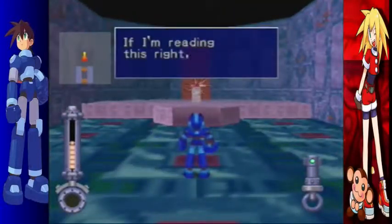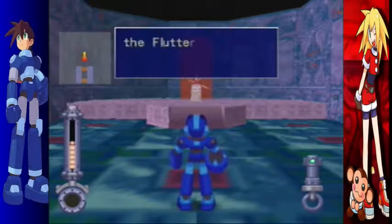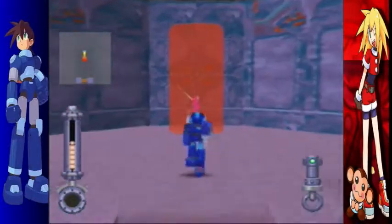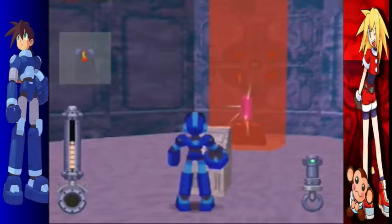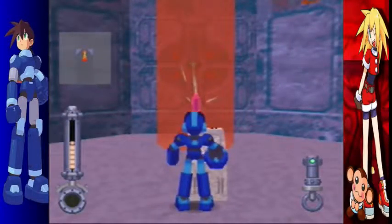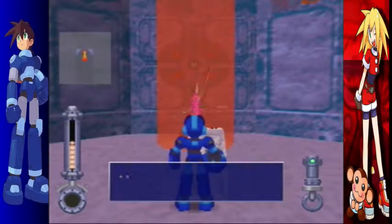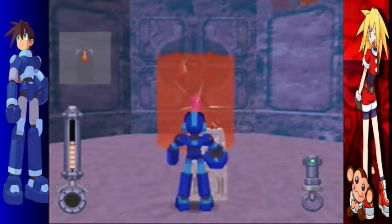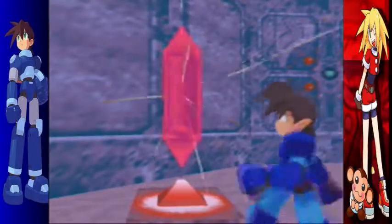If I'm reading this right, there's a huge refractor there. We should be able to repair the Flutter with one that big. This is a red one — oh yeah, never mind, it does look like it's bigger than the yellow one. It's like a big red ruby. There's a red arrow in the hole.